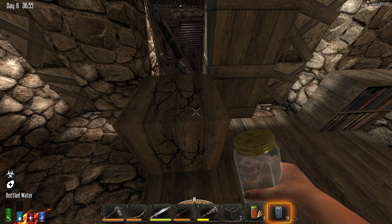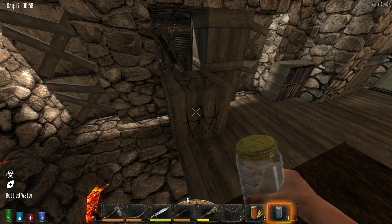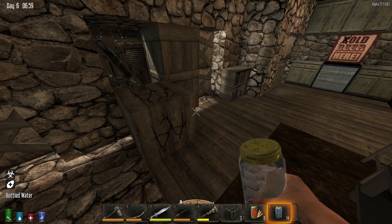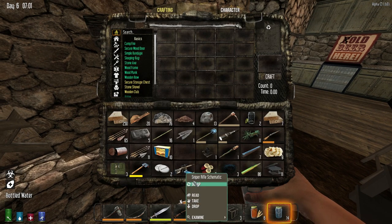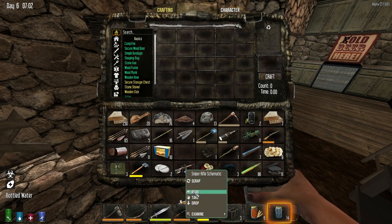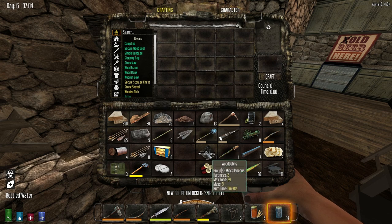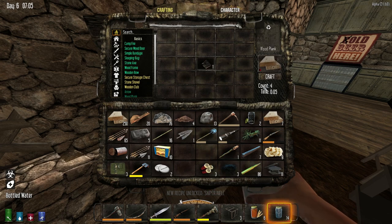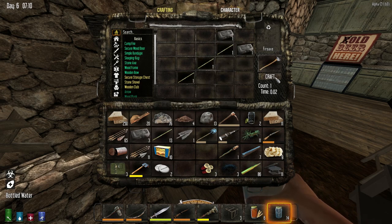Now let's address the elephant in the room, which is this partially destroyed block — I need to get rid of that. I had some zombies visit me in the middle of the night, and one of them was kind enough to give me a sniper rifle schematic. I am not joking. This is 100% true, absolutely legitimate. It was just one of the random female zombies that has the blue dress on. I kind of laughed when I saw it, but sure enough, it was a sniper rifle schematic. Never had that happen before, but there you go.